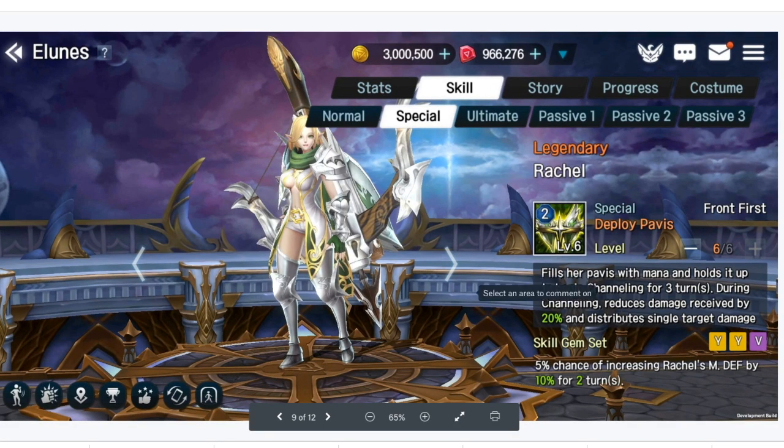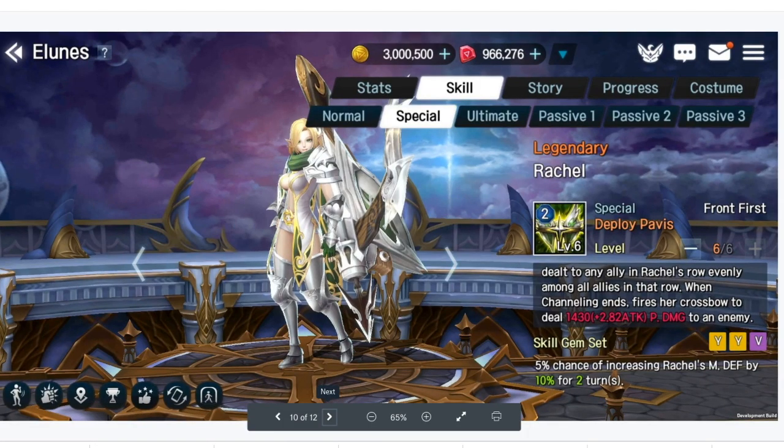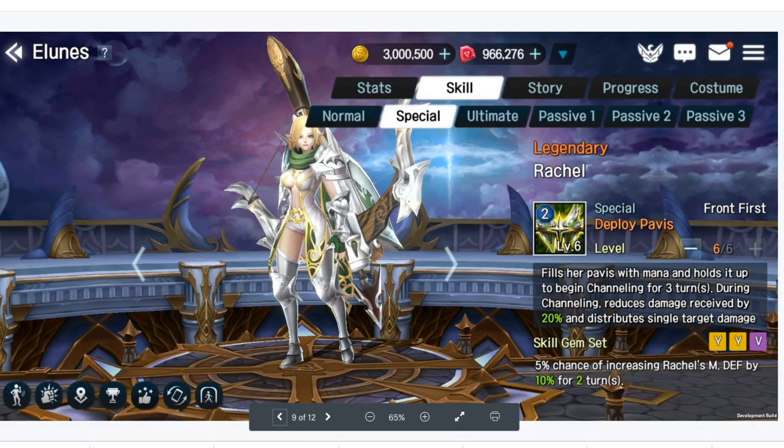Now going into her abilities that consume souls. Ability one involves channeling for three turns. During channeling, reduces damage received by 20% and distributes single target damage to an ally in Rachel's row evenly among all allies in that row. Keep that in mind — that should be 20% from her passive and 20% for this ability, so you're talking about 40% damage reduction. Then if you add the dragon set gear, that's another 20% if she has buffs. Very, very good there.